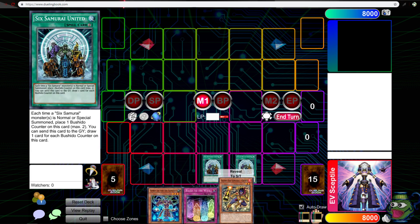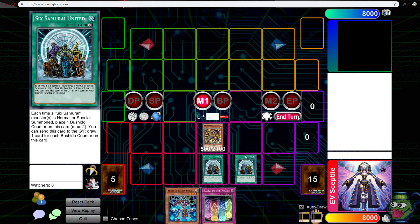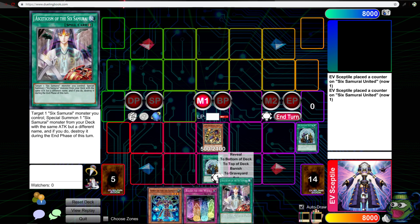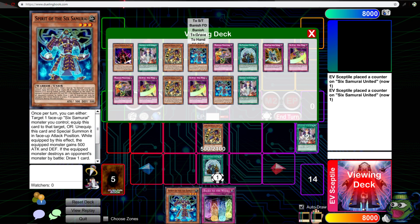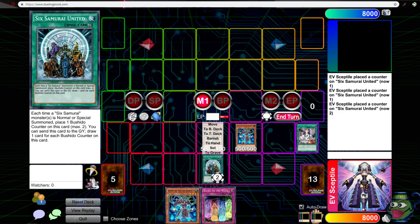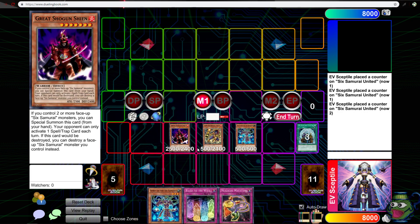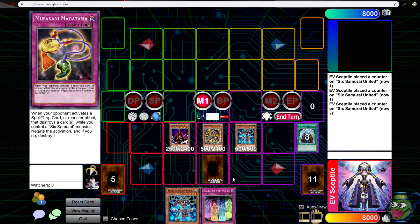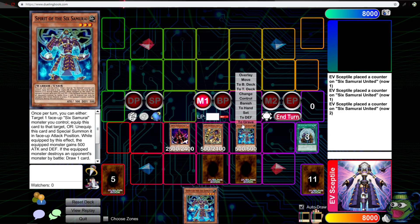Activate this, activate this, I'm going to normal summon this. Puts a counter on each. I'm going to go ahead and send this one to the grave to draw a card — boom, look at that, perfect. Couldn't have scripted it better. So there's another counter. I'm going to activate this, draw two more — check that out! What a lucky hand. There's our Great Shogun, set two.